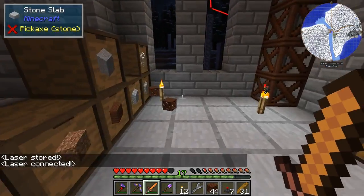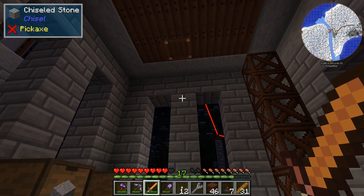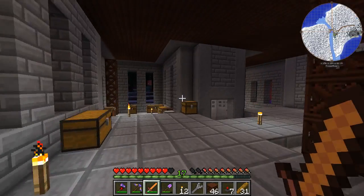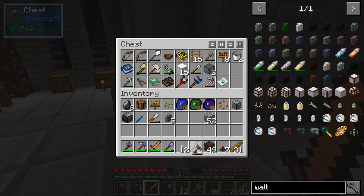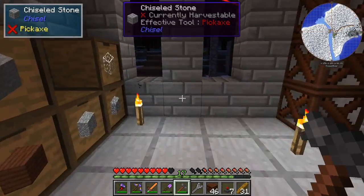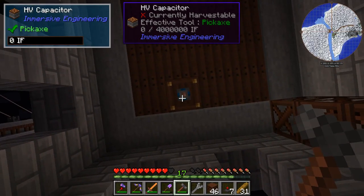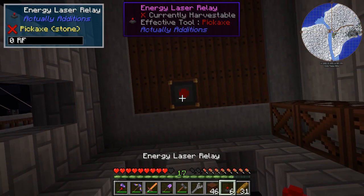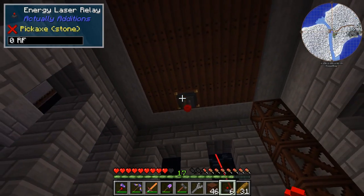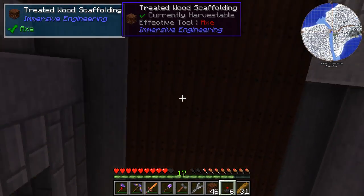Some people seem to be really strict about hiding all of their pipes and lasers and wiring behind walls. I'm actually the opposite — I think it looks pretty cool and I want it to be visible, at least a little bit. Having lasers running through our base? That's kind of awesome in my opinion.